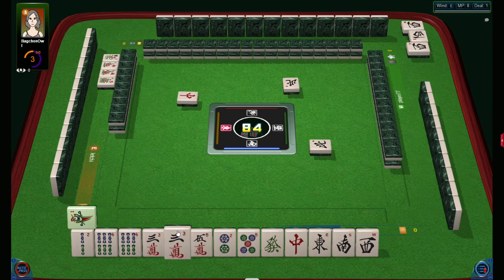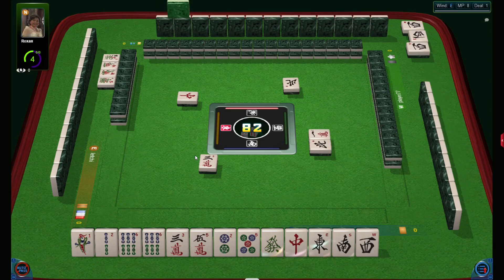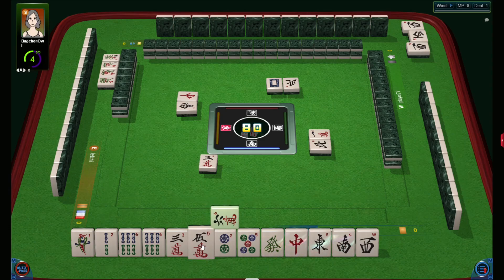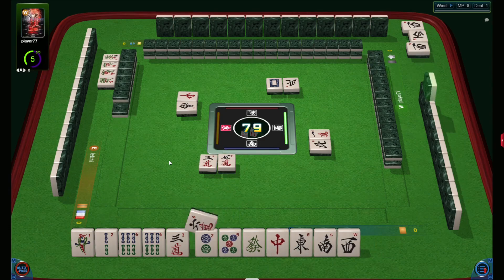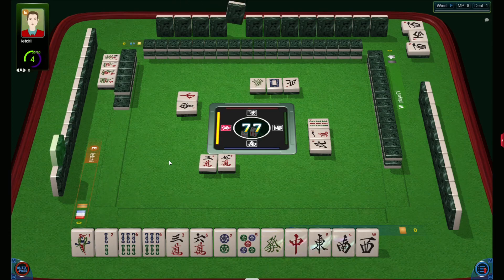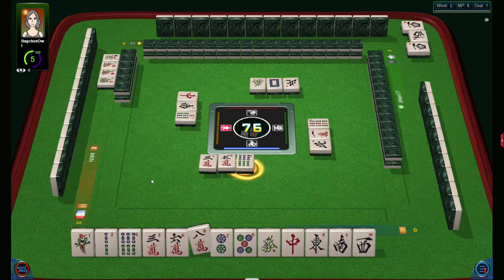One-four-seven bams, three-six-nine cracks, two-five-eight dots, and I also need white and north. That's curious — six came, okay it's ten total. Ten tiles for knitting and I already have west, which was taken for a pawn.